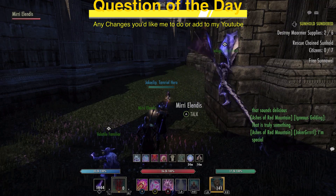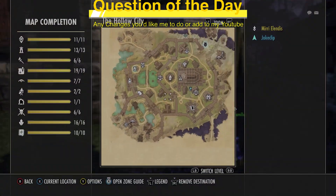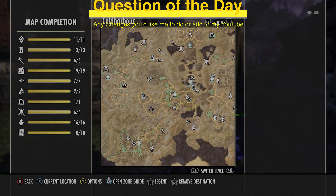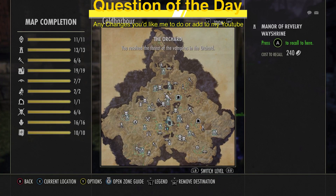Finally, my personal favorite: Spell Power potions. Those are cornflower, Namira's rot, and lady smock — all of which you will be able to find here inside the Hollow City. You're then going to be able to sell these for gold.